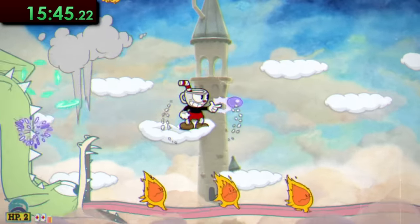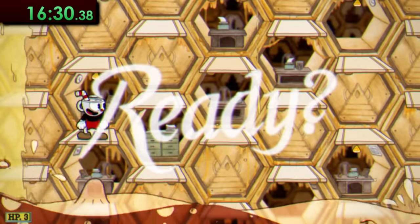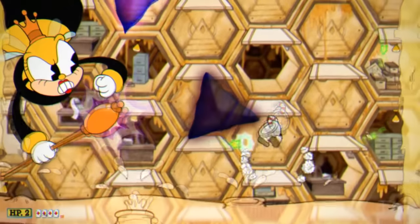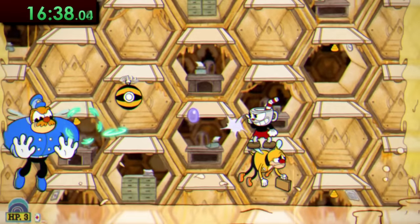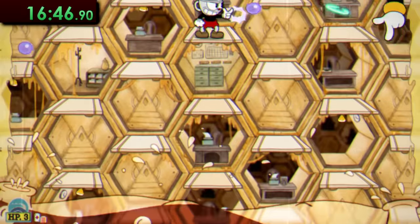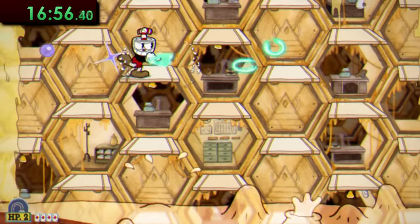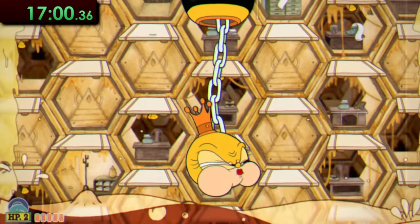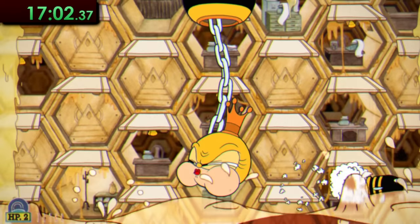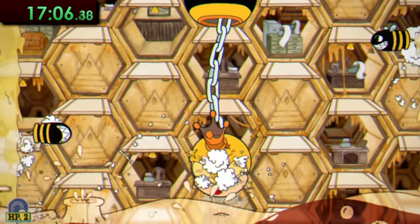Grim Matchstick is certainly no match for the weapon switch glitch. Rumor Honeybottoms is another fight I find pretty difficult in regular difficulty, but here it's again incredibly easy. You can destroy the first bee cop with ease, blast the bee when she drops down either side of the screen, and for the final phase she will always do this chain ball thing — but you can still damage her on the top section, so just stay up there and keep shooting, and she'll be gone before the bullets have time to even buzz to you.